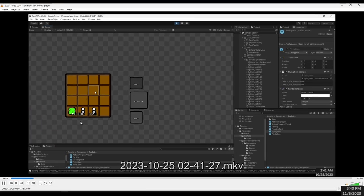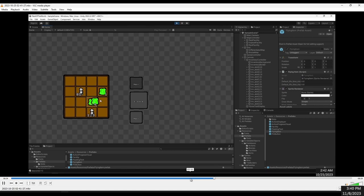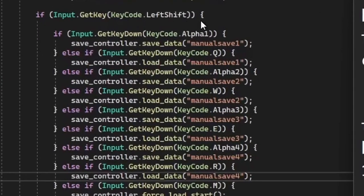I added more inventory controls. Now when you select a slot, you can right click a different slot to move one of those items, and left click to move a whole stack. I also added manual saving — pressing left shift and one saves to slot one, and Q loads it. Then I did the same for two and W, three and E, four and R, giving you four save slots.